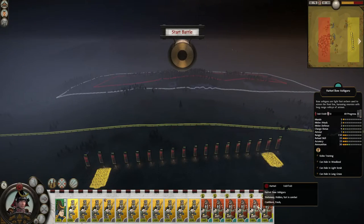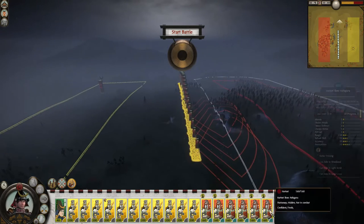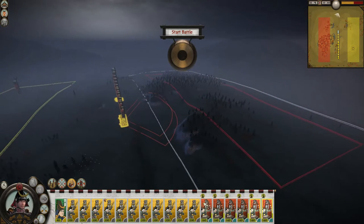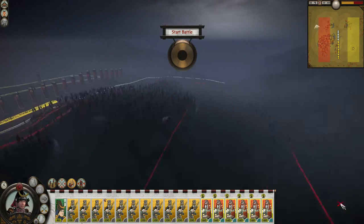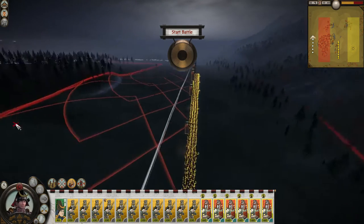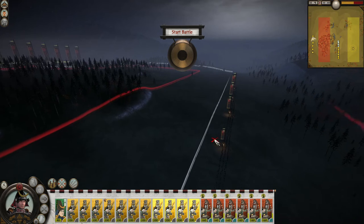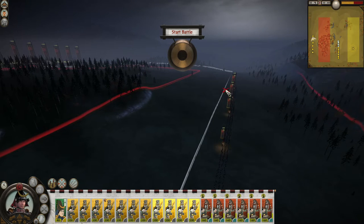Following the Date, we have the Hattori clan, whose main faction bonus has a significant impact on the battlefield. All their infantry units have Kisho training, meaning they can be placed anywhere on the battlefield during the deployment phase, barring the enemy's deployment area. In addition, these units have improved stealth over their regular counterparts. This immense flexibility comes at a cost.